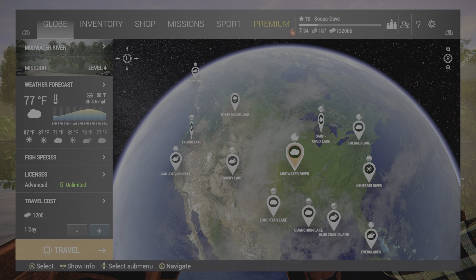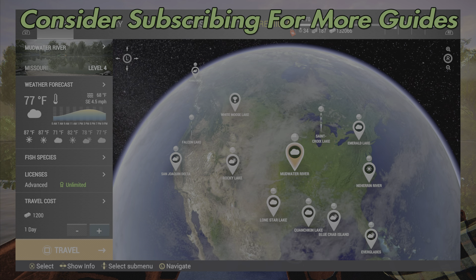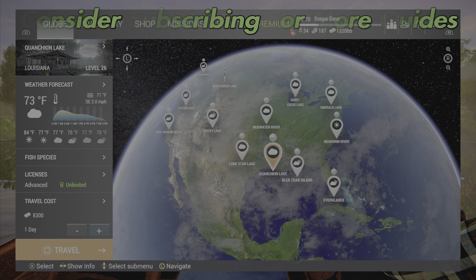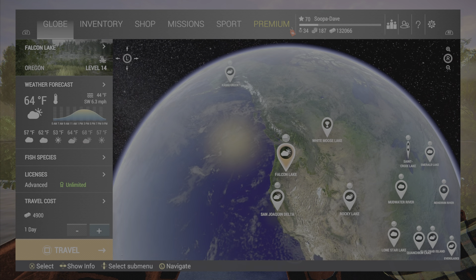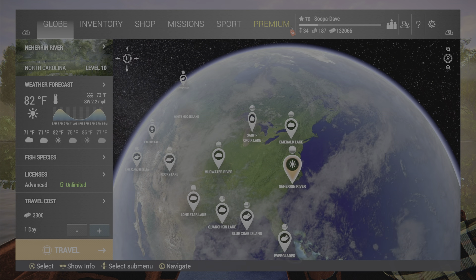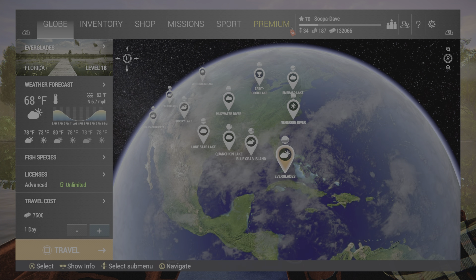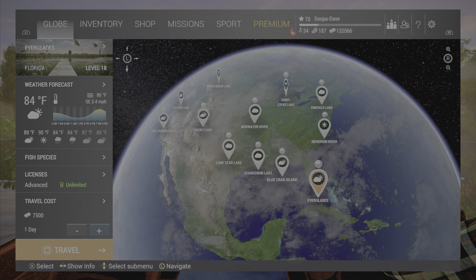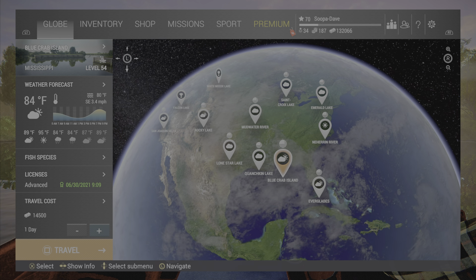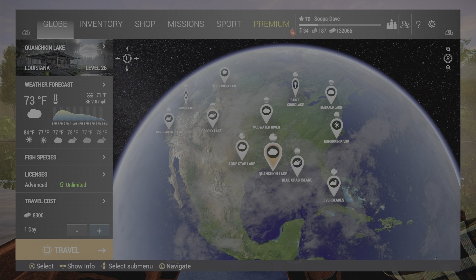We are going to show you all the locations of the flags and cannonballs in this video. Any ones with flag icons — all of which are American — will have a flagpole. All but Blue Crab will have a cannon. The flagpoles will give you fireworks, though sometimes they won't give you anything. The cannons will give you Fourth of July event lures, and sometimes nothing as well.